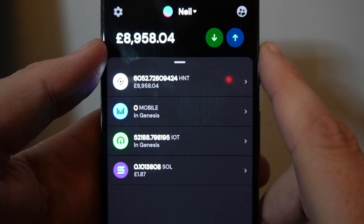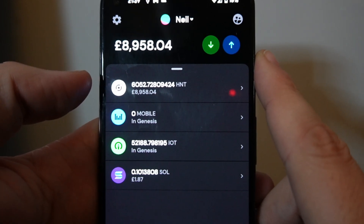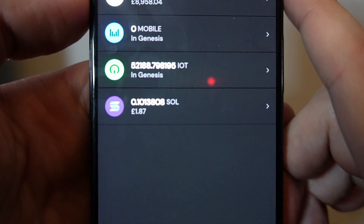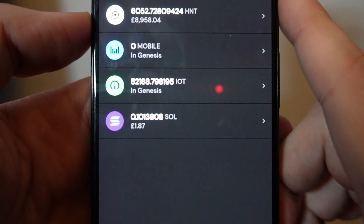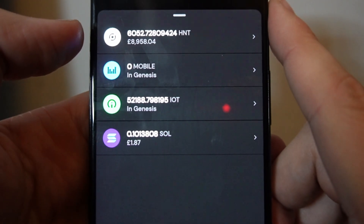Hey folks, BFG Neil here and today I'm going to show you how to stake with the new Helium wallet. First caveat to remember is that you do need SOL for this — you need a little bit of SOL on your account just to pay for the transaction. You need about 0.006 SOL to pay for the staking transaction.